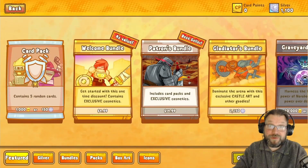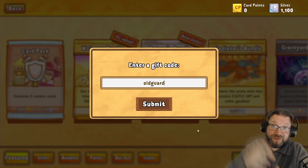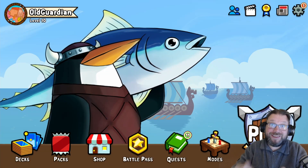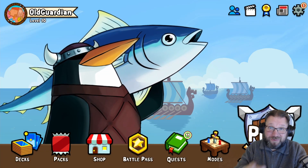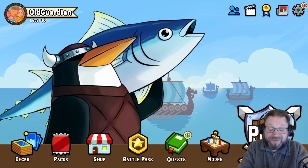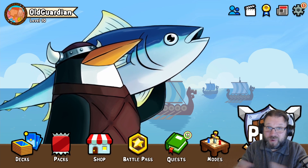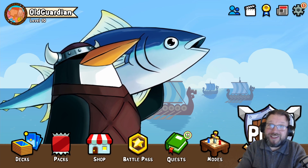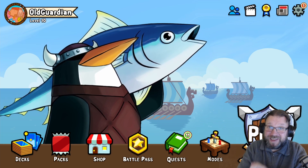If this little introduction made you want to try out the game, there's a link down below in the description to download it. And you can use my gift code, Old Guardian, to get some card packs to get started. Cards and Castles 2 is a fun game, and with the new expansion it's better than ever. You've got new tools for control decks, for combo decks, for aggro decks, for mid-range — you name it, the archetype you want to play can be found in this game.